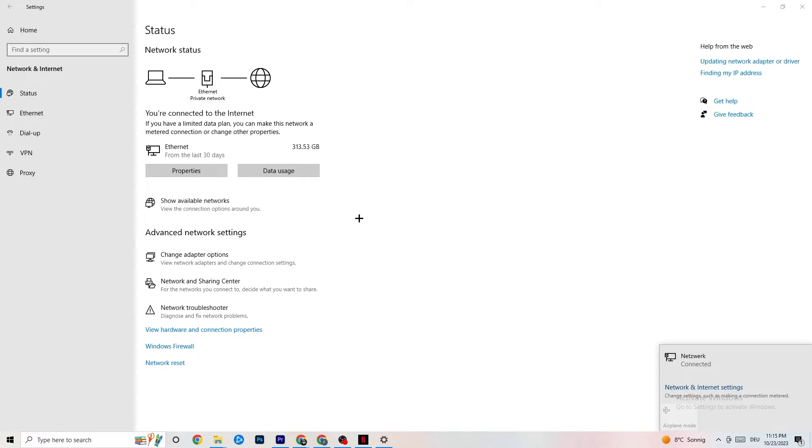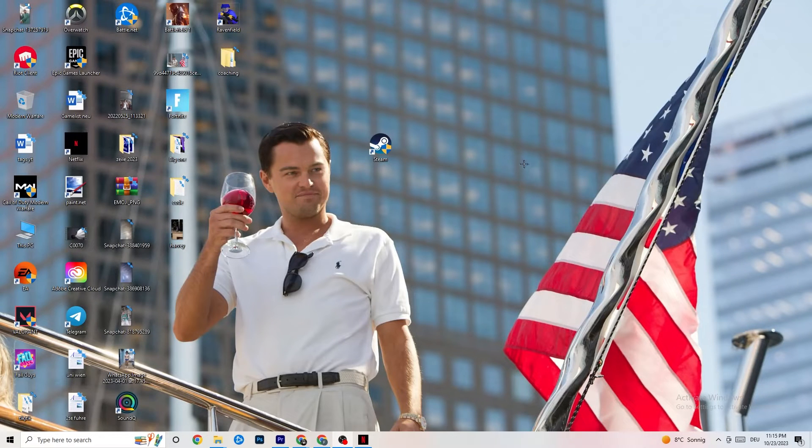Next, go to Show Available Networks. If you're using Wi-Fi, disconnect and reconnect — this can also help a lot. Afterwards, end this task.